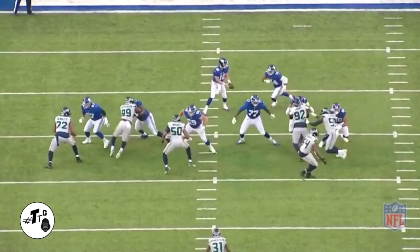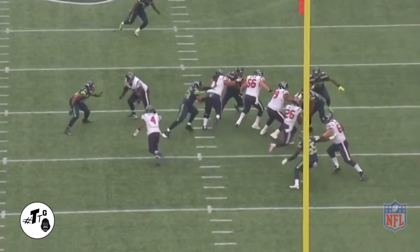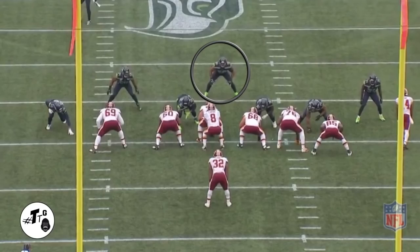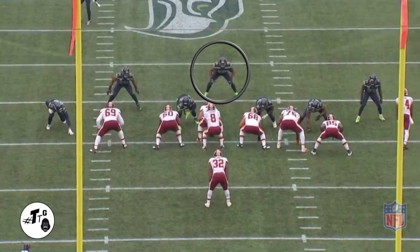20 shade 10 personnel read option right — slow plays to the A gap but reacts off Miller to meet him in the B gap for the one-on-one tackle. 10 shade 20 personnel split divide zone — orbit motion is the eye candy; right shuffles into the A gap to meet the runner right in the hole. 10 shade 11 personnel inside zone right — shuffle shuffle, puts his foot in the ground and immediately attacks Piran to get him down on the ground.